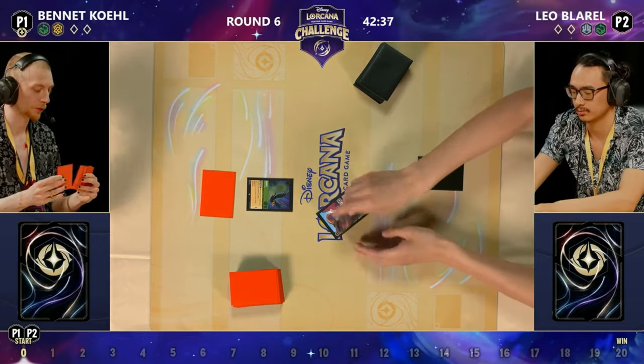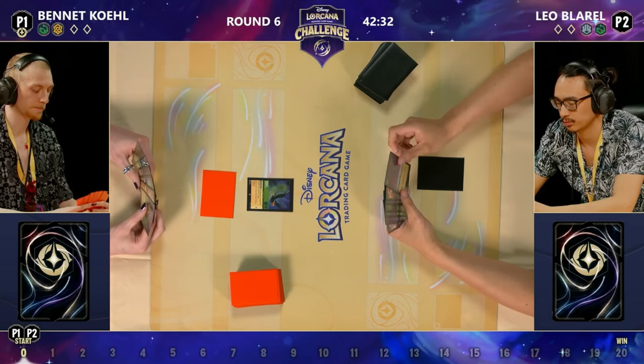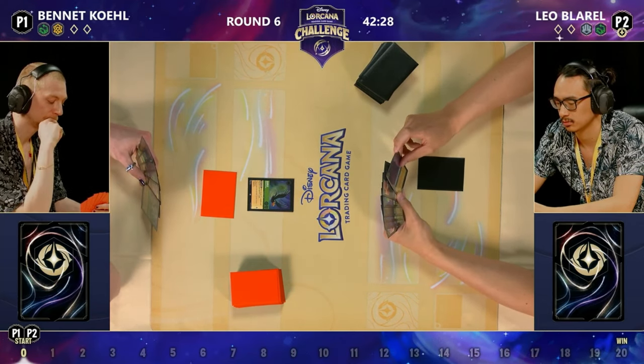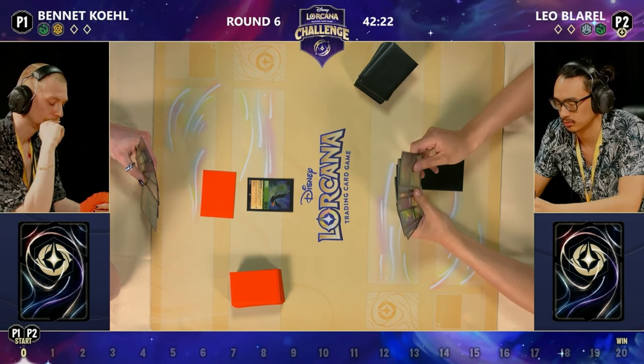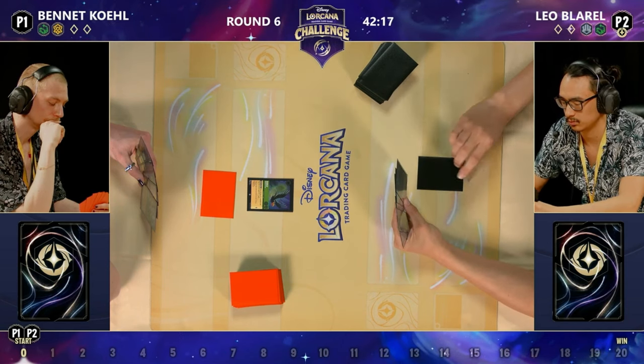One thing this deck can do really well — Bennett doesn't have it available right now — but if you have Bare Necessities in hand, you can shift in Diablo, sing Bare Necessities, and just discard that Baboom. That's one of the most powerful tools you have as an Emerald Amber player, and a big reason Diablo is so nice in this deck. That ability to sing Bare Necessities is very unique to this color combination.